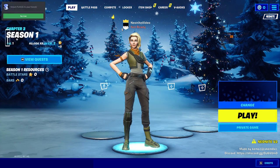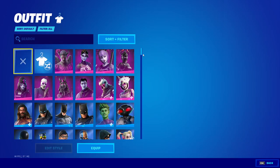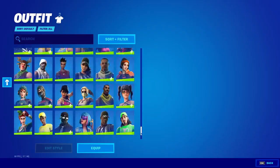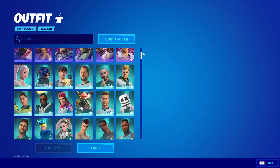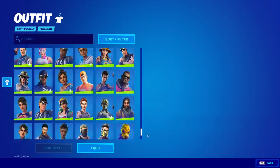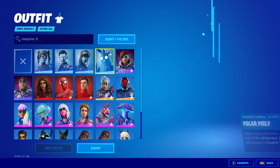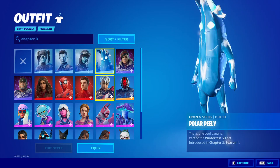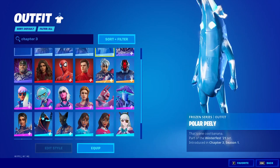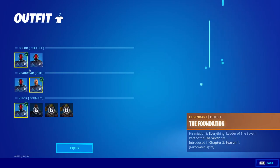Once you load in, head over to your locker. If you click over here, you'll see that you have every single skin in the entire game. Scrolling through, this includes all skins up to chapter 3 — you can see the chapter 3 skins by just typing in 'chapter 3'. Some of them are also unreleased, like the Foundation skin, which also has different styles available.